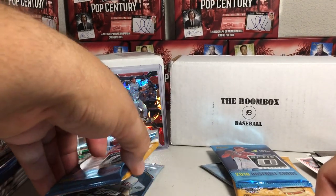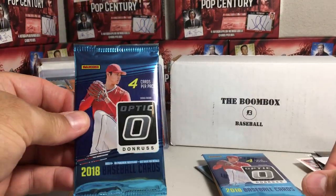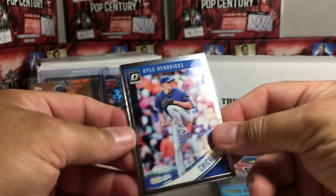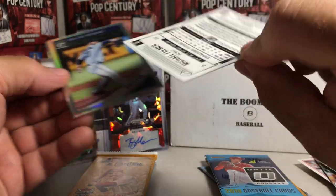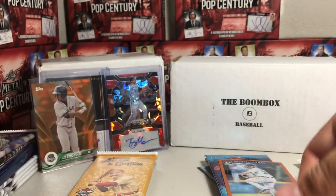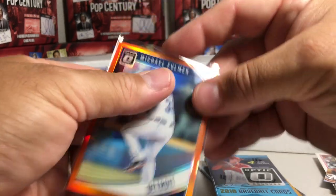Now we're going head-to-head with the same pack - Donruss Optic versus Donruss Optic. This one is the Card Crate's Donruss Optic. We got Kyle Hendricks, Michael Fulmer Refractor at 121 out of 199, Dallas Keuchel Refractor, and Miguel Andujar rookie. Another numbered card from the Card Crate!